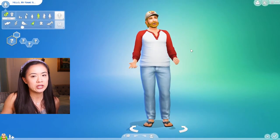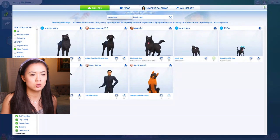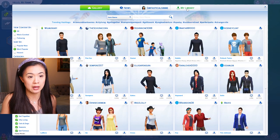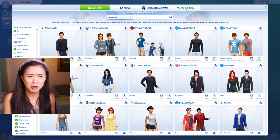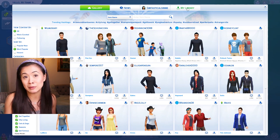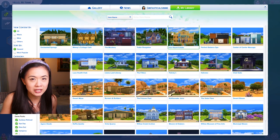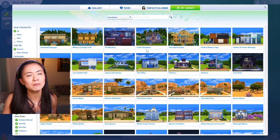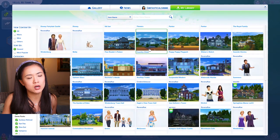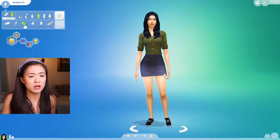We are going to start with making me first. I'm going to go to my library. I was looking up black dogs because of Bubbles, even though I probably could have just changed their fur color. I'm going to go to my library - I've already kind of played Jake and I before, but I don't really think they looked like us. So I downloaded two other sims that might look a little bit more similar to us. We're gonna start with this one I found on the gallery.